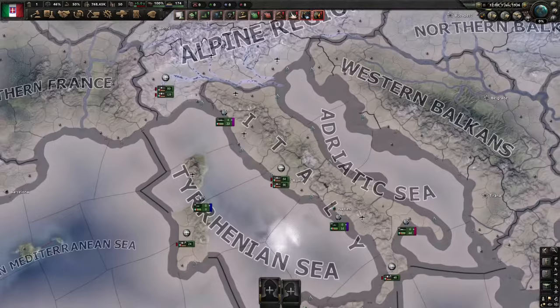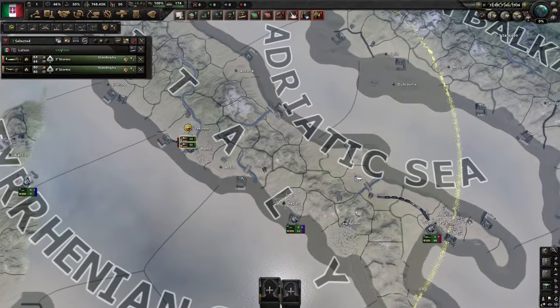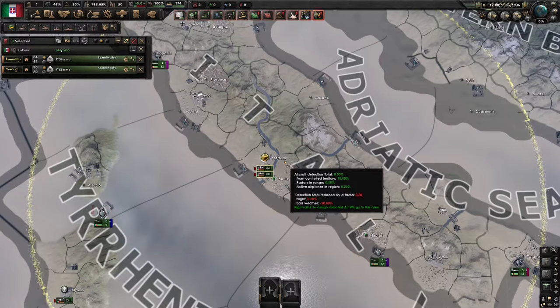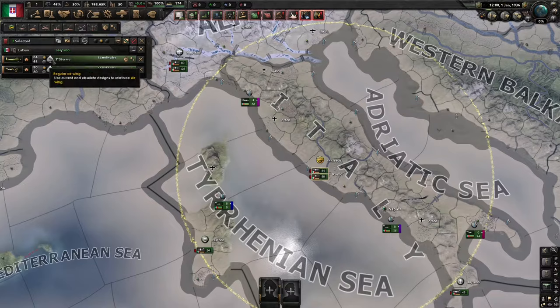If we have a look at Italy here, you can see the different airports, as shown by these black and white icons. If you click on one, you can also see the number next to them, which shows that airport's capacity, and the current number of planes that are stationed there. An airport's capacity will max out at 2,000 planes and it can't be increased beyond that, regardless of how many extra airports you build. So if you have a large air force, you might need to build multiple airports in states close to each other. If we have selected this airport, you can see in the top left the info panel, and that will show you the different air wings that are stationed here.